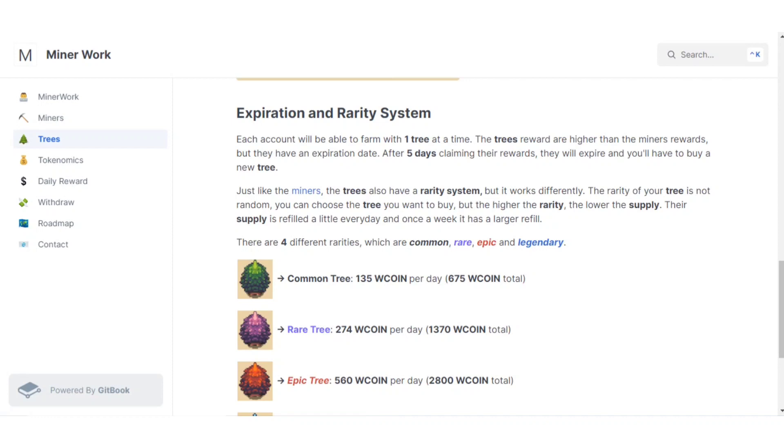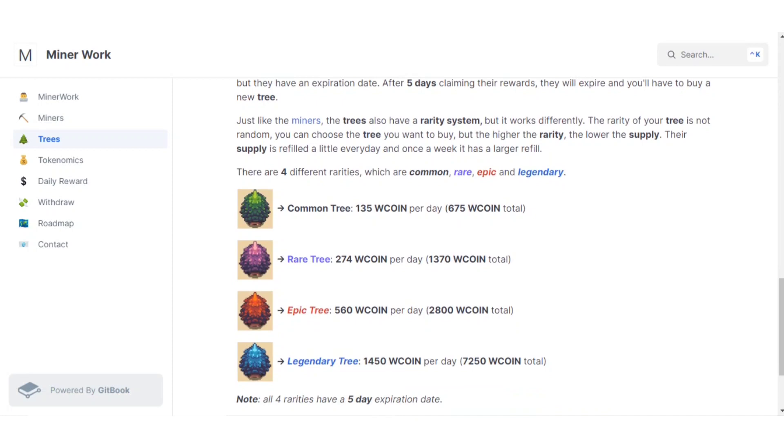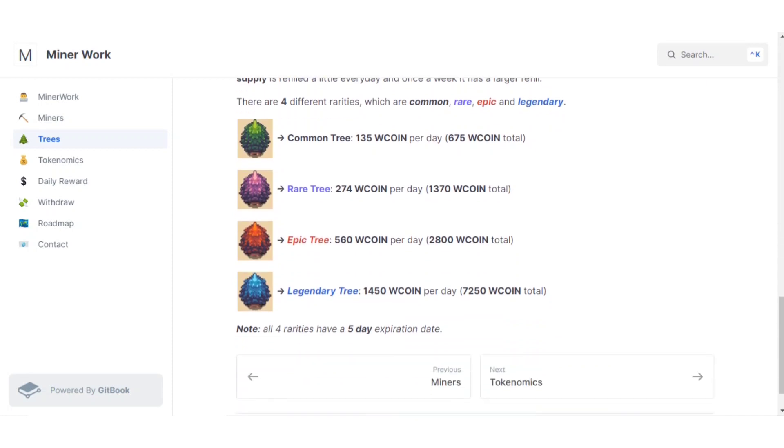Each account can farm with one tree at a time. Tree rewards are higher than miner rewards, but trees have an expiration date — after five days of claiming rewards, they expire and you'll need to buy a new one. Unlike miners, the rarity of your tree is not random; you can choose which tree to buy. However, higher rarity trees have lower supply, which refills a little every day and has a larger weekly refill. The four varieties are: common, rare, epic, and legendary.